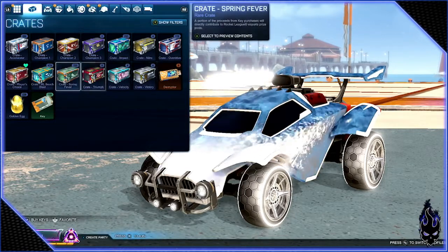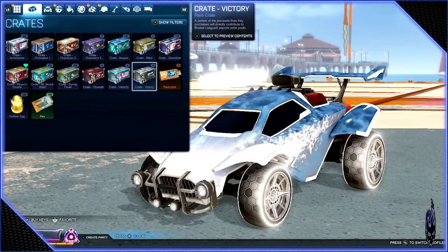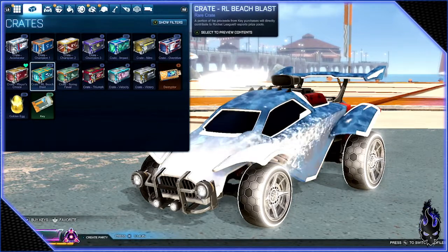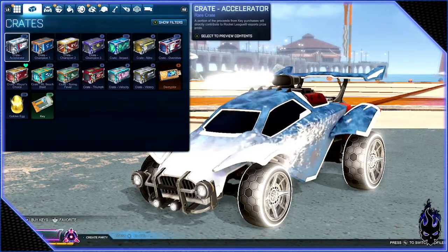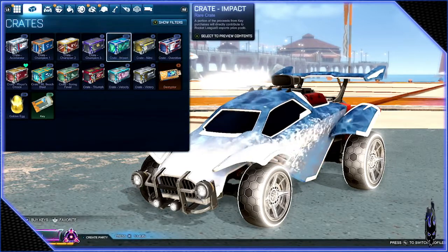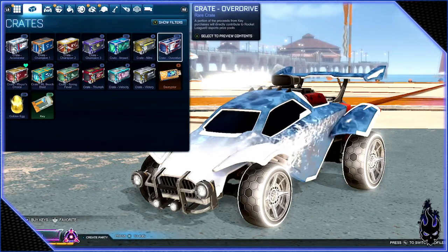I've reduced a lot of these numbers, especially the Velocities and Victories — they're greatly reduced. I had someone get some Spring crates from me, and I think I got one trade for Beach Blast, so I only have one column now for Spring Fever. Got a couple of people still getting me Accelerators. I've been using Impacts mostly for trading lately, and Overdrive crates have actually been going pretty well — I'm a little surprised by that.